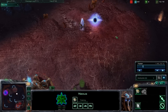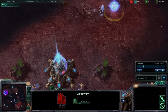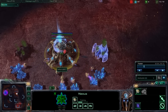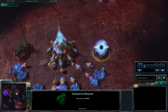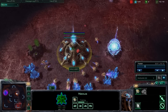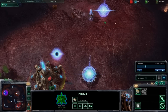Send that probe out to scout. Note this is actually a very bad position for the gateway. At 13 population, Chrono Boost your Nexus and continue building probes. At 14 population, build your first assimilator. At 15 population, build another pylon. I am only playing against the computer just to show generally how this is done.